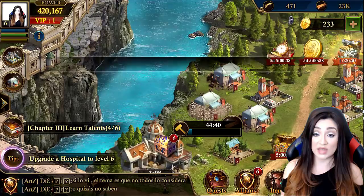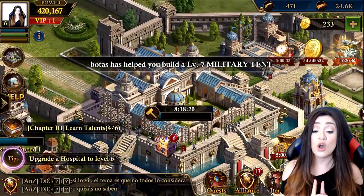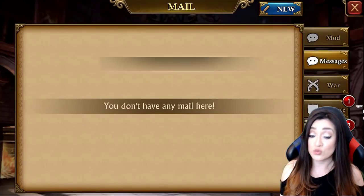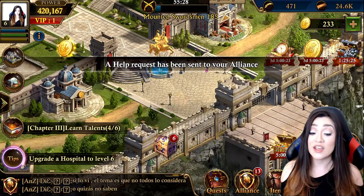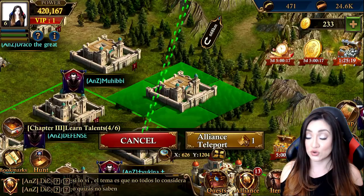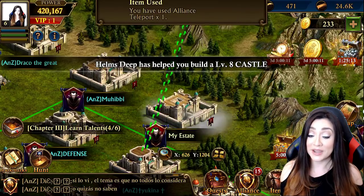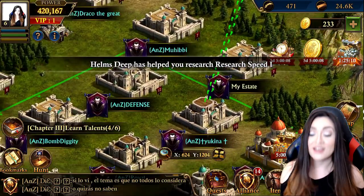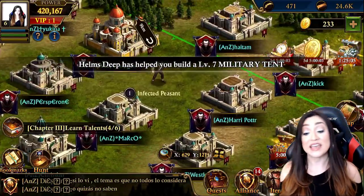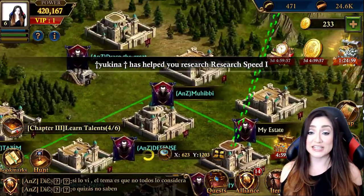Let me mention the promotion again for those who missed the details. Starting May 4th, when you purchase the $49.99 Amazon May 4th Special Bundle on Guns of Glory through the Amazon App Store, iOS, or Google Play Store, you'll get a LEGO Star Wars Millennium Falcon Micro Fighter building kit for free. Limited supplies are available — exclusively in the U.S., with similar offers in participating regions.